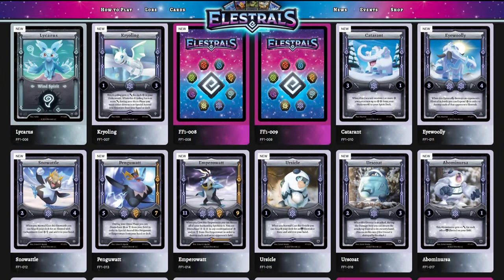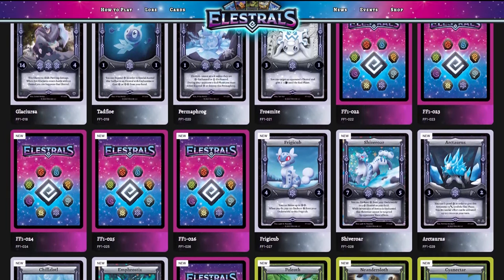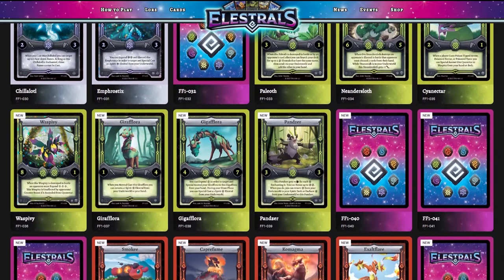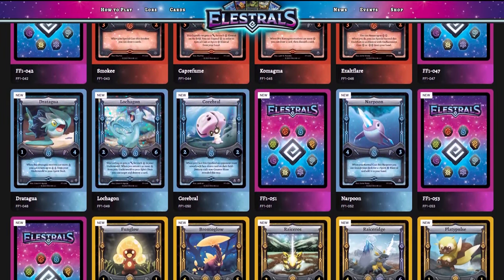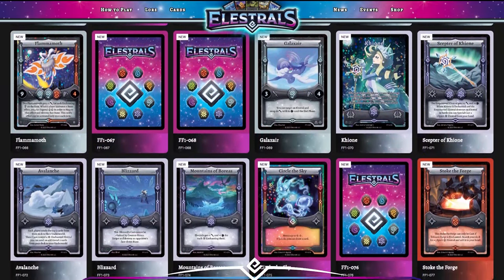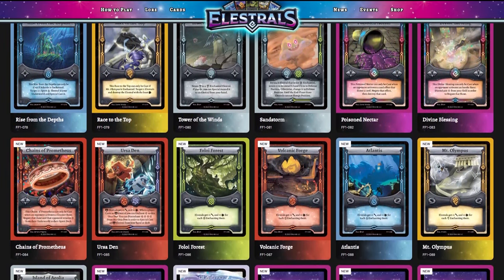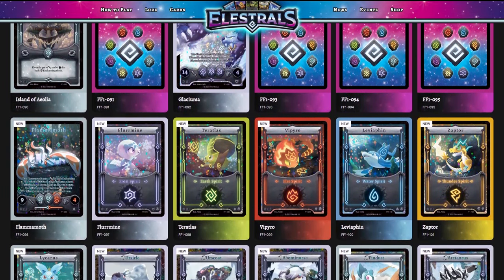One of the cool things we just rolled out: if you go to our website, elestrals.com, and click on the card category, you can see all of the Frostfall cards available to view right now. A handful are blanked out that we simply haven't revealed yet, but you're welcome to peruse. We plan on revealing pretty much everything functional before pre-orders open — April 4th for Shattered Stars subscribers and April 5th for everyone else. There are also going to be awesome bonuses if you get in on Frostfall.